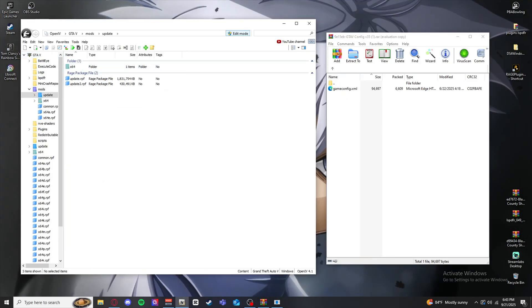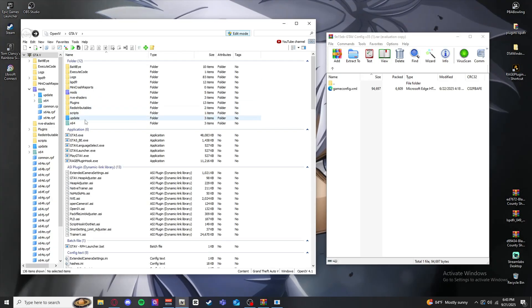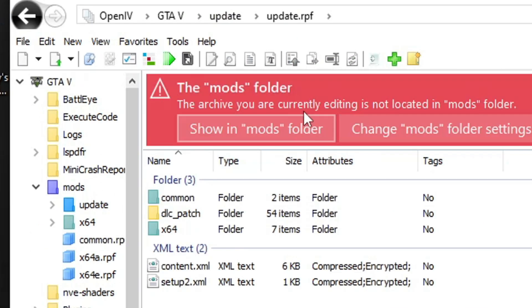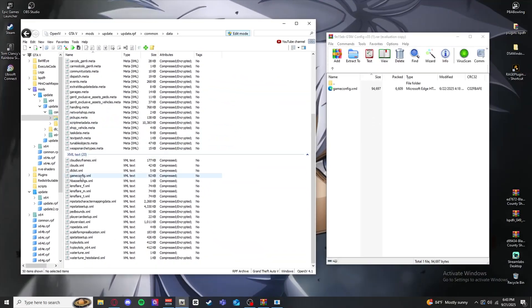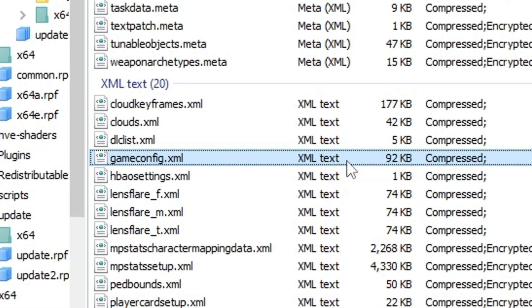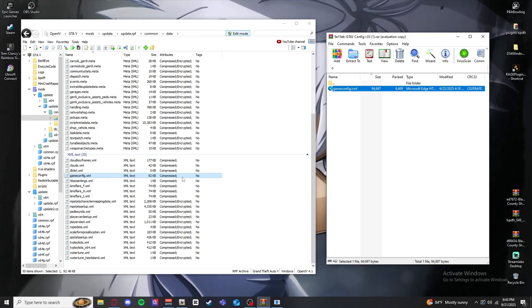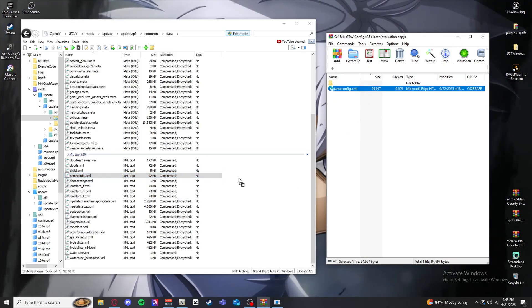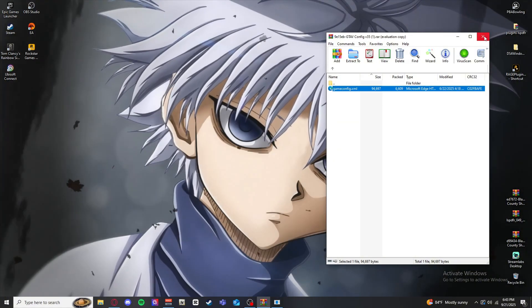Go to Mods > Update. If you don't have the Mods folder yet, just click into Update directly. Click Update RPF, and you'll be prompted — hit Show in Mods Folder. Then go to Common > Data, and scroll down to gameconfig.xml. Now drag and drop the new gameconfig.xml in. Even if it says 92 KB compressed and doesn't look like it changed, it's done — that's your game config updated.